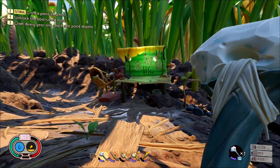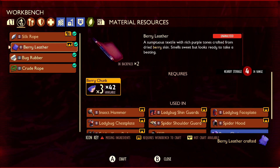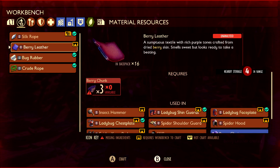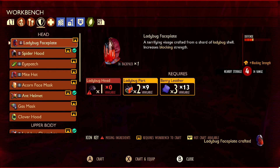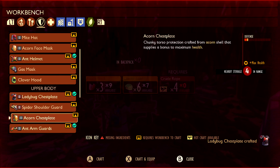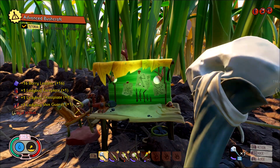Take everything back — you're going to need a workbench to build your armor. First, convert the berry chunks into berry leather. You'll need quite a bit because of the bad exchange rate, so convert them all. Then, with your leather, ladybug head, ladybug parts, and flower petals, craft the armor under the armor section. The faceplate requires one ladybug head, two ladybug parts, and three berry leather. The chestplate requires two flower petals, four ladybug parts, and four berry leather. Finally, the shin guards require five ladybug parts, four berry leather, and four flower petals.